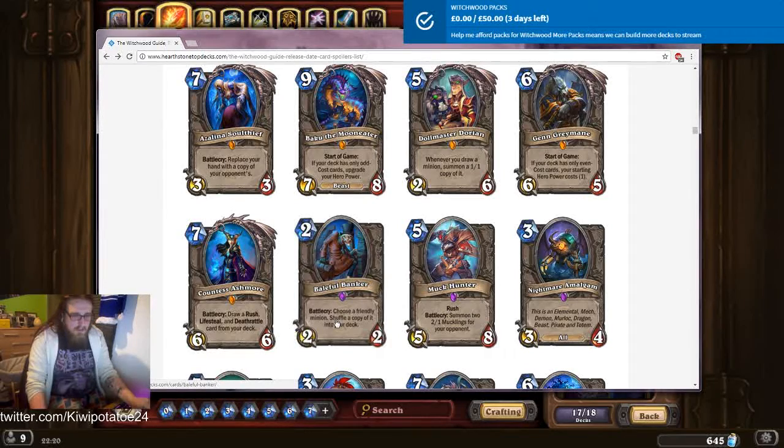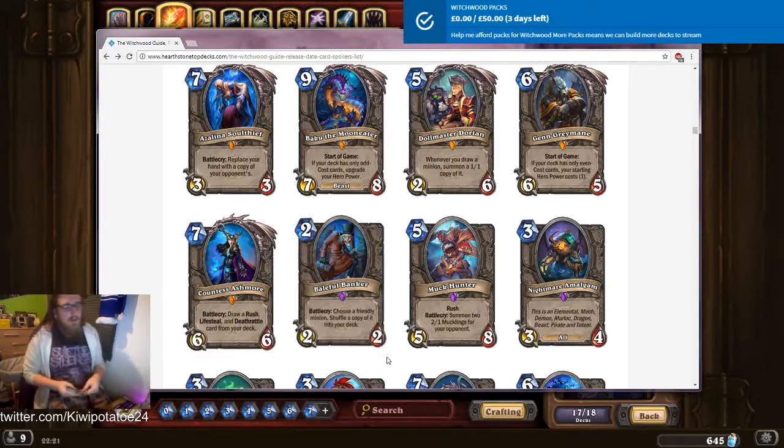Baleful Banker: two mana two-two, choose a friendly minion and shuffle a copy of it into your deck. Well, yeah — that's just great. So many things I'd happily shuffle back into my deck. Playing Cubelock? I'll have another Voidlord, another Bloodreaver Gul'dan, another N'Zoth — just put more of that in my deck and draw it again. Shuffling Obsidian Statues into your deck — so many things that could be good with that. I would gladly take that.